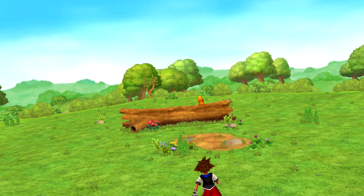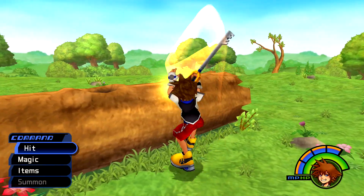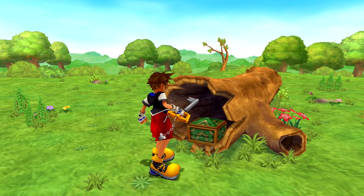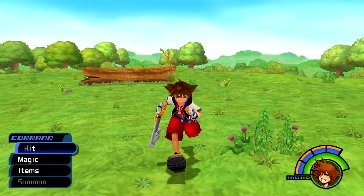You're going to get a cutscene where you're going to be introduced to Pooh, and then you can talk to him and get your friendship out of the way. You can also skip it if you really want to. But once you get control of your character, feel free to grab the treasure chest in the log and then you can leave. And then we will be done with the introduction chapter.